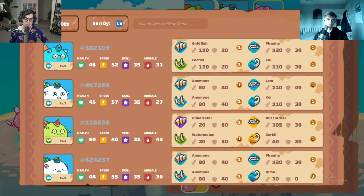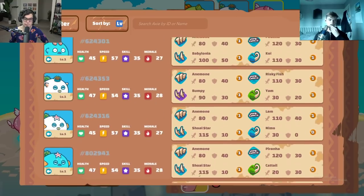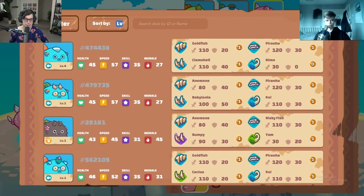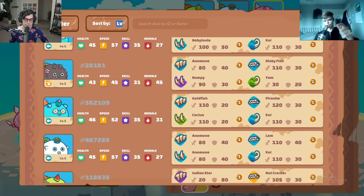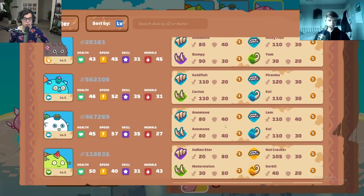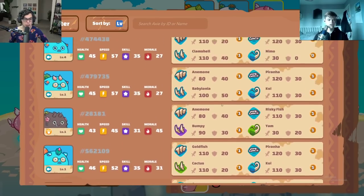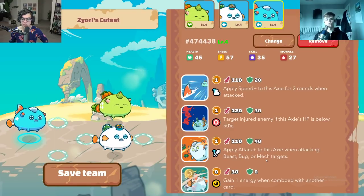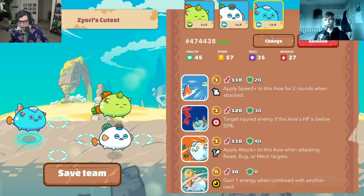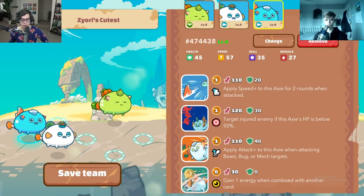From your axes, I would probably either run a Bird Aqua with the Bird at the back and then the top Nemo Aqua — the one with Piranha, Goldfish, and Clamshell — or a double Anemone at the back instead of the Bird. You had one with Koi, and Koi tends to work really nicely in a double Aqua as a way to counter Bird Beast.